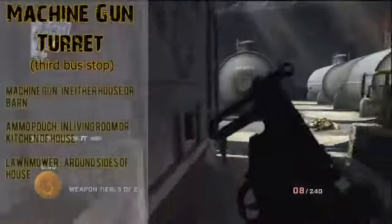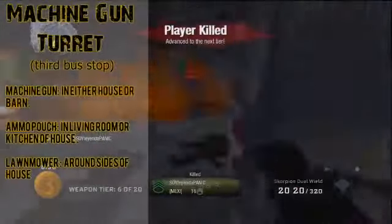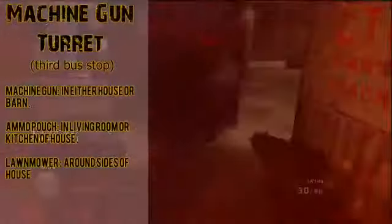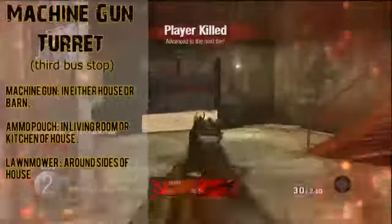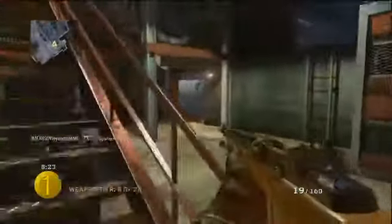Next is the machine gun turret. What you're going to need is a machine gun found either in the house or the barn, an ammo pouch found either in the kitchen or the living room of the house, and a lawnmower found around the sides of the house. I'm pretty excited to see what this thing can do — I just picture a horde of zombies coming at me, I pop on the turret, watch the bloodbath ensue, and hopefully rack up some points. It just sounds awesome.